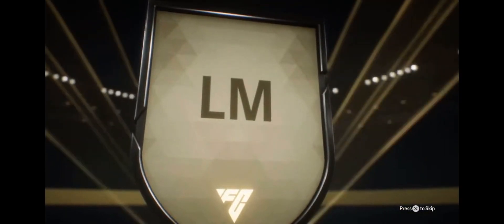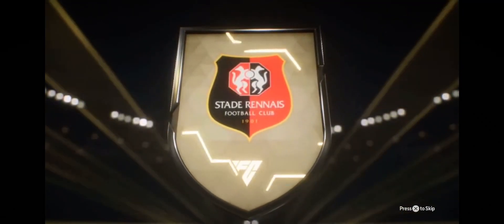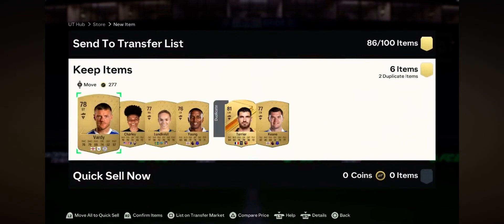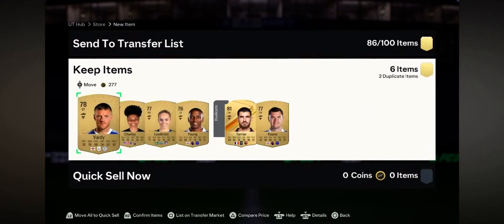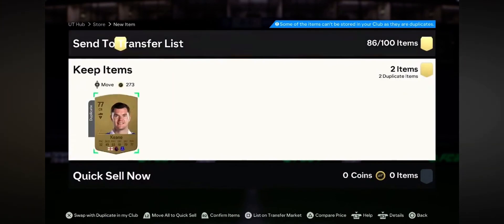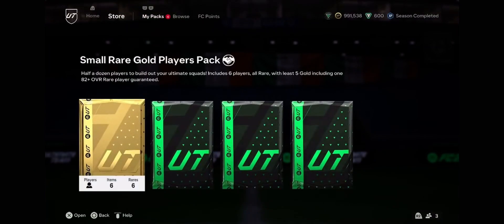We're going to open the small gold players pack first and get one rare in this one. French left mid - that could have been very good. It's Terrier. That could have been very good, but it's okay - we move. Poor Vardy though. But this is stuff for the club, stuff for the transfer market - coins, coins, coins. For untradeable stuff just laying in my club, we're making coins, we're making money.